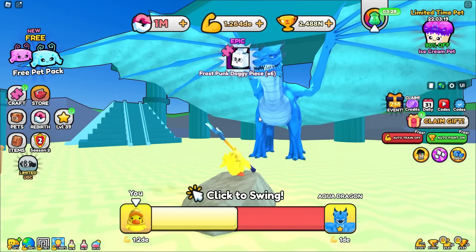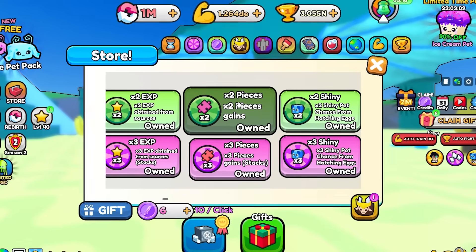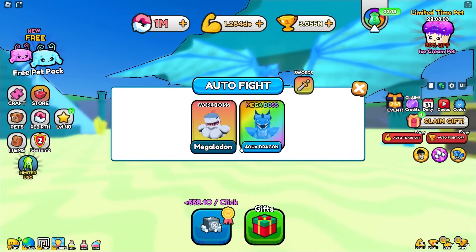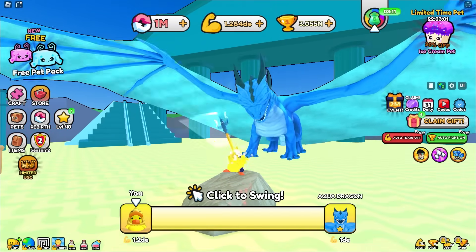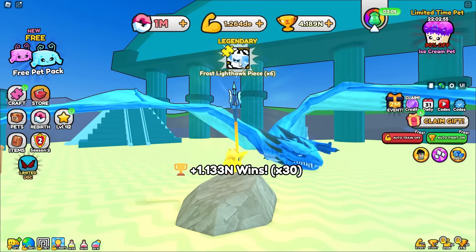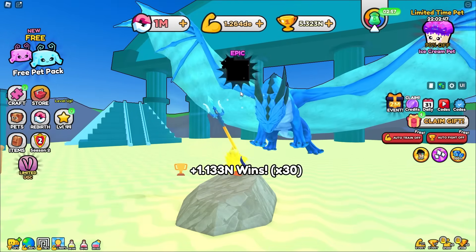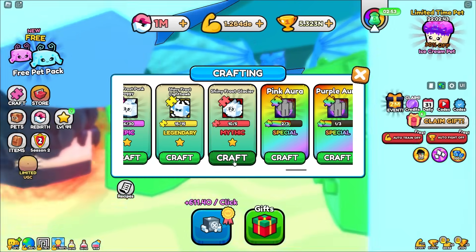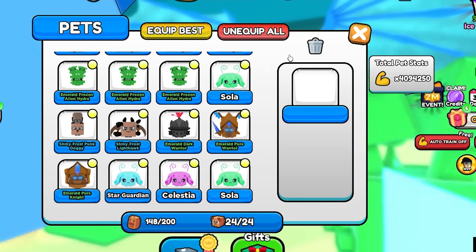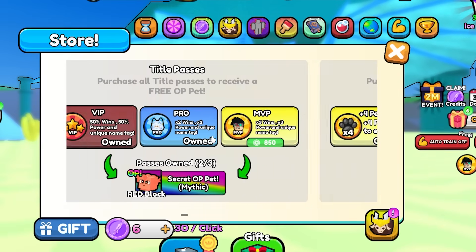We made some more strategic investments - we picked up the 2x and 3x pieces game pass so whenever we defeat a boss we now get 6x craftable pieces. Now we can get these pets six times faster than before. Wait, does that mean we just got a whole frost glacier pet in just one go? We can craft two of these right now - that was an absolute genius pickup.